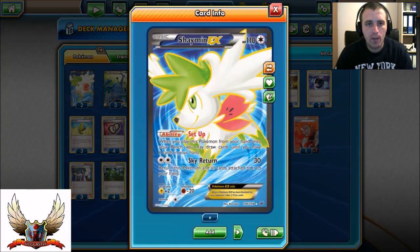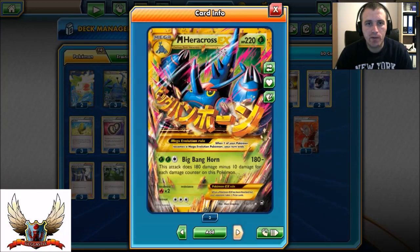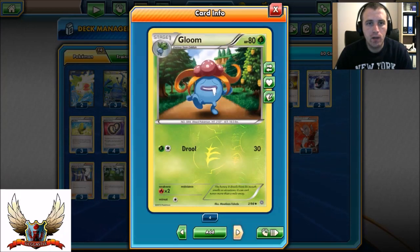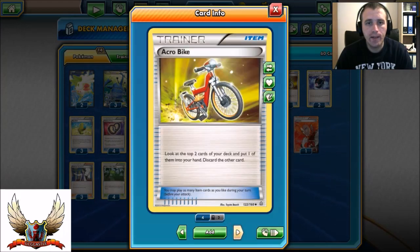I'm running 2 copies of Shaymin EX - pretty much enough for the setup, just because I don't want to burn too many spaces on the bench. I'm playing 3 copies of Heracross and 3 copies of Mega Heracross EX. Then I have 2 Oddish, Gloom, and Wild Plume. Then I have 4 Acrobikes for the draw support.